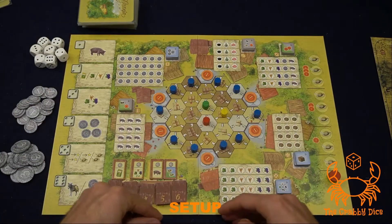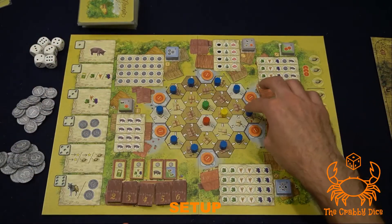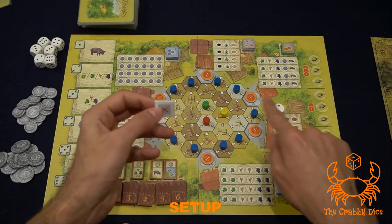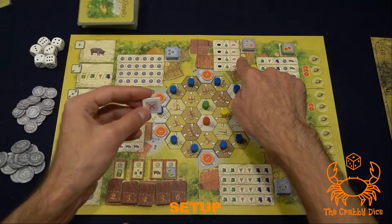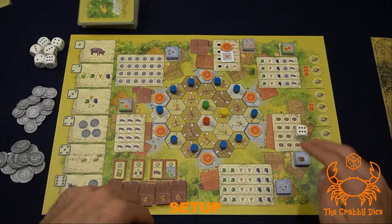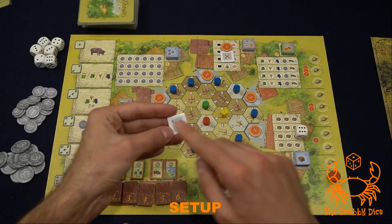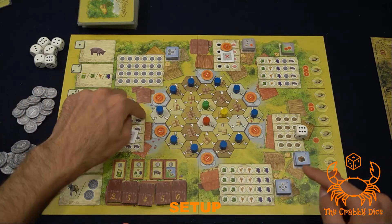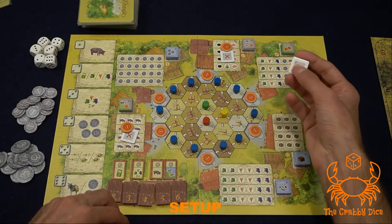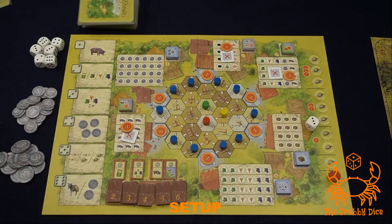The last thing we need to do is set up our building order tiles. For this step you're going to take a die, roll it three times, and put the number one order tile on that number spot. You'll also add a victory point chip to it. Do that two more times — if you roll the exact same number, keep rolling until you get a unique number. Then put the number two on the number six spot with a victory point chip, and do the same for number three.